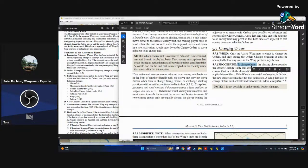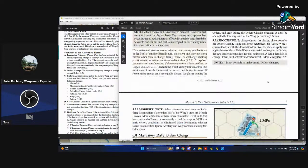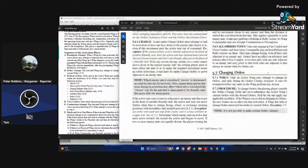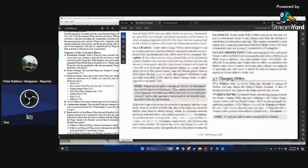To change orders, the phasing player consults the order change table, cross-references the active wing's current orders with the desired orders, rolls the die, and applies any modifiers. If successful, the new order takes effect for that activation. A wing that fails to change must activate under its current orders. It is not possible to make certain order changes at all.